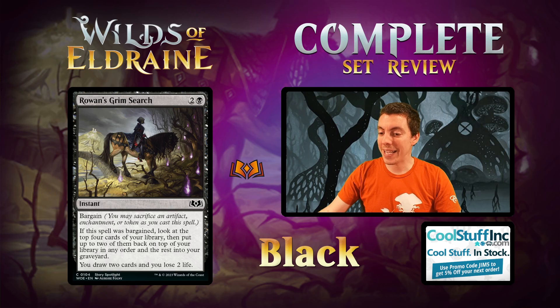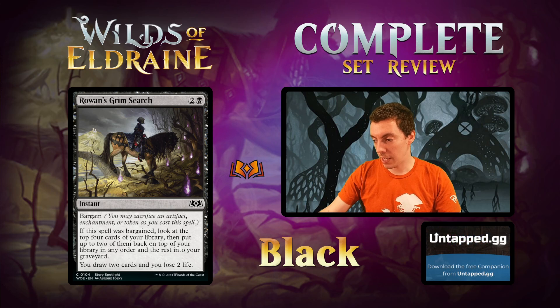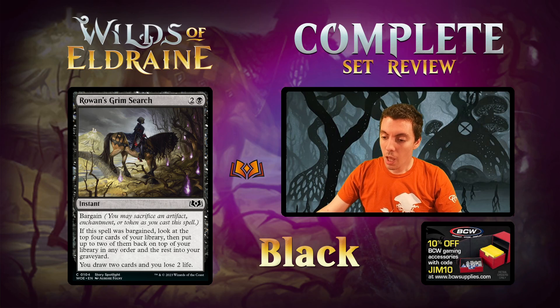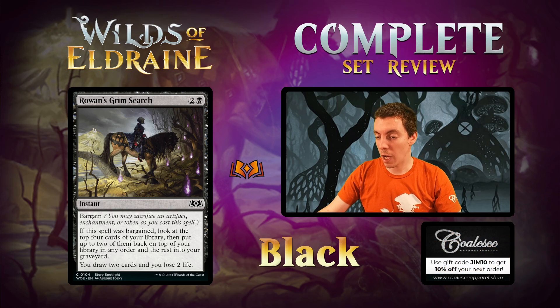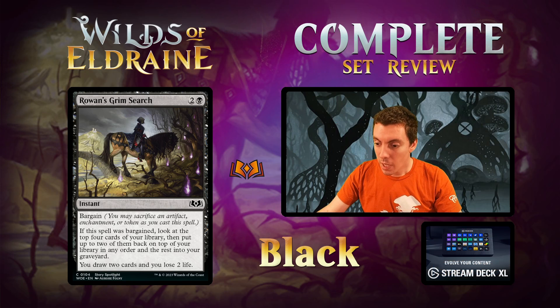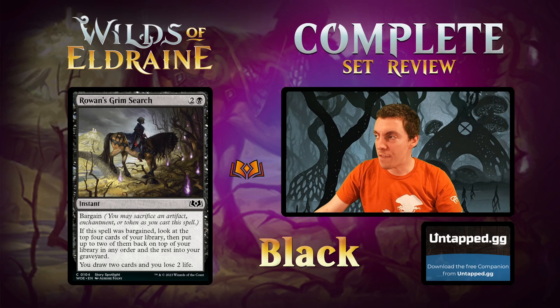Rowan's Grim Search — the metaphor, an Instant with Bargain. Draw two cards, lose 2 life. If it was Bargained, look at the top 4 cards of your library, put two back on top and the rest in your graveyard — so you get to Surveil first if you Bargain it. I don't love Sign in Blood effects in general because of how tempo-focused Magic is, but instant speed makes it a lot better. The Bargain here is pretty thin in terms of value gained. An okay draft card if you're some sort of graveyard or permanent-based deck. Maybe Constructed — there are mill/Surveil cards adjacent to this. Could see fringe Constructed play. Definitely cool limited card but very deck dependent.